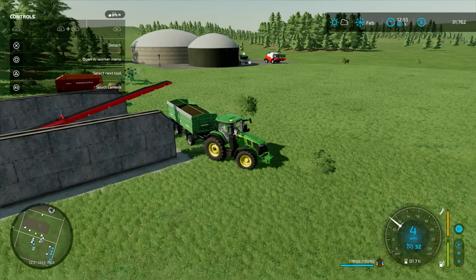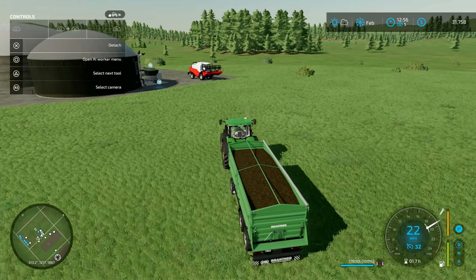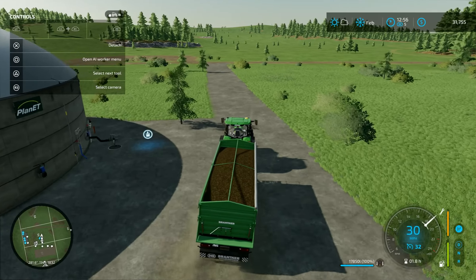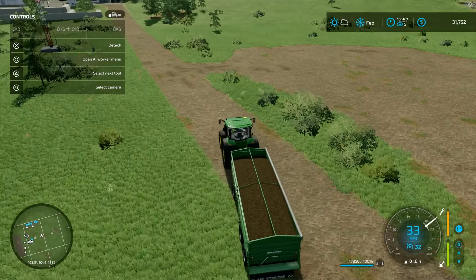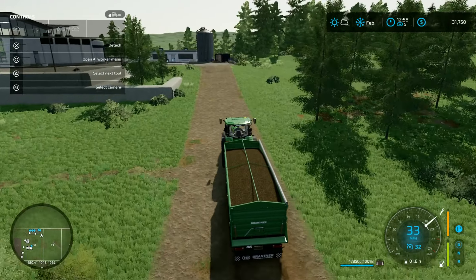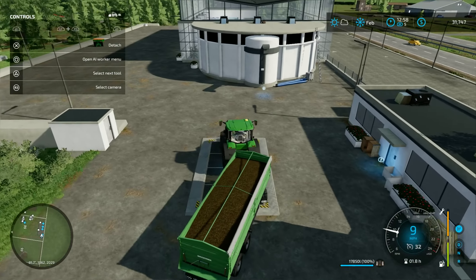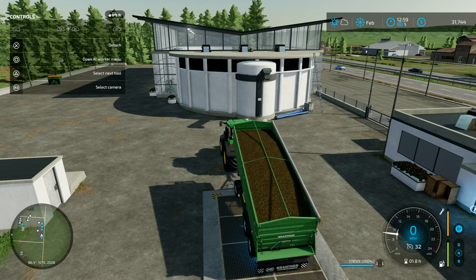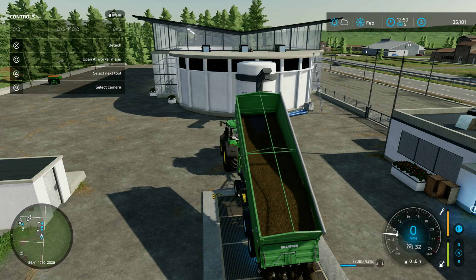I want to actually start trying to get some animals. We have absolutely nothing ready for that. We can buy a silo for about $8,000 and place it over here — I think we own fields 56 through 58, but I'm not sure. We could put a silo right over in field 56 where everything else is. Basically this episode is about selling stuff and trying to make as much money as we can.